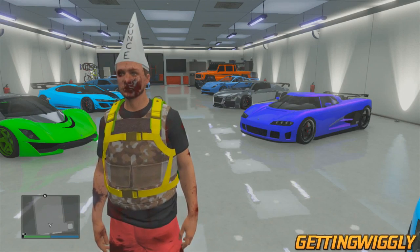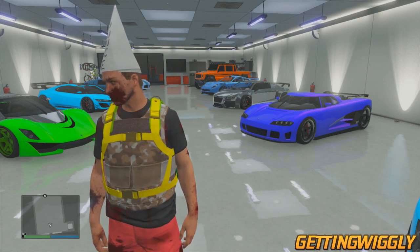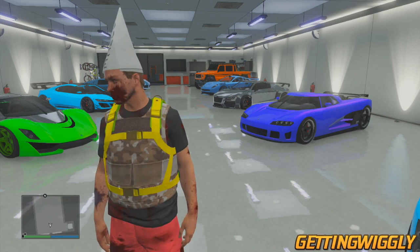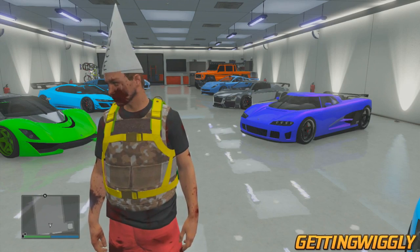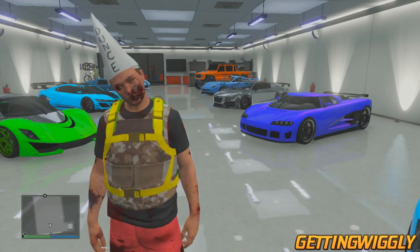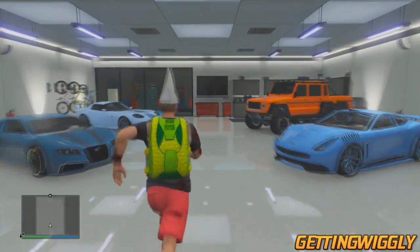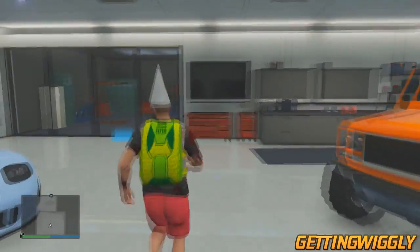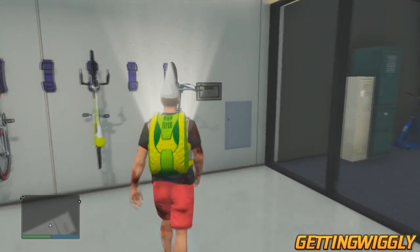Now this first one is a glitch and it can be done inside your garage. Sorry for my face being bloody, but the cheater pool lobby can be kind of hectic at times — every time you go outside you do get shot at. But what this glitch does is when you walk up to your bike rack and press Y or triangle, it'll actually let your character get on the bicycle while it's on the wall. This is just a funny glitch — your character's just going to casually sit on the bike while it's sideways on the wall.